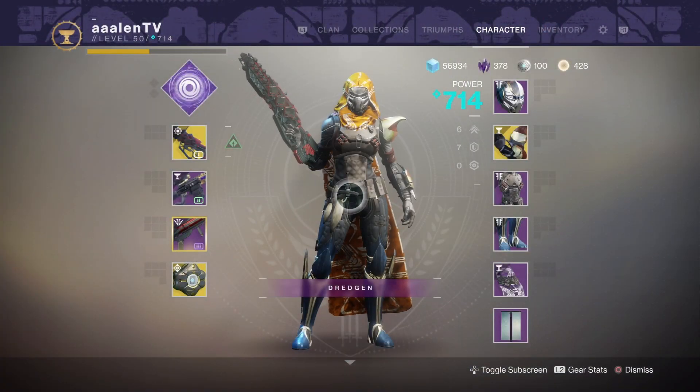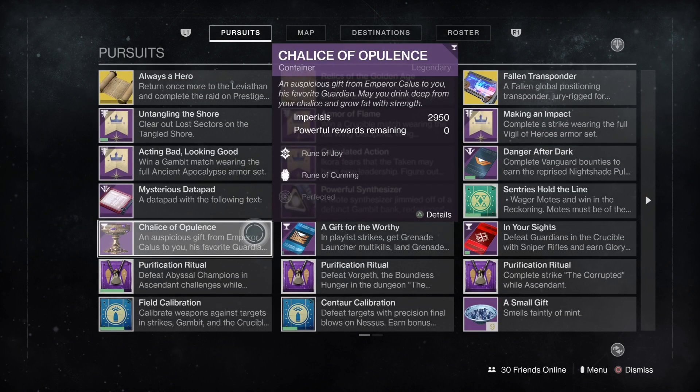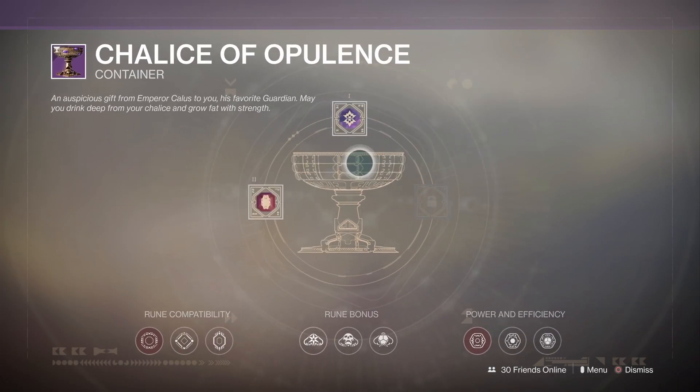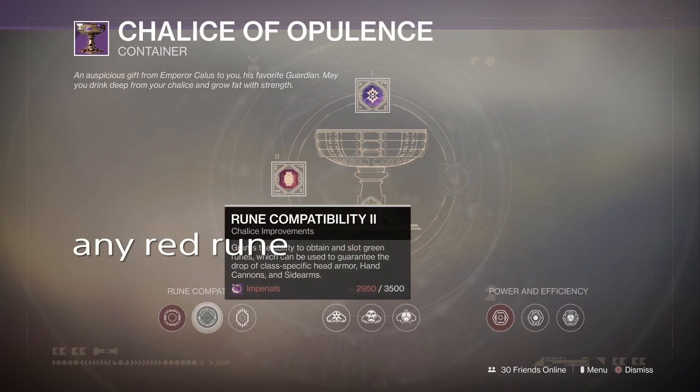So I don't have the weapon just yet because I don't have enough imperials to upgrade my chalice, but a friend of mine told me the combination. In the first slot you're going to need the green rune which is called Rune of Desire, and in the second slot you're going to need any red rune depending on what kind of roll you want.